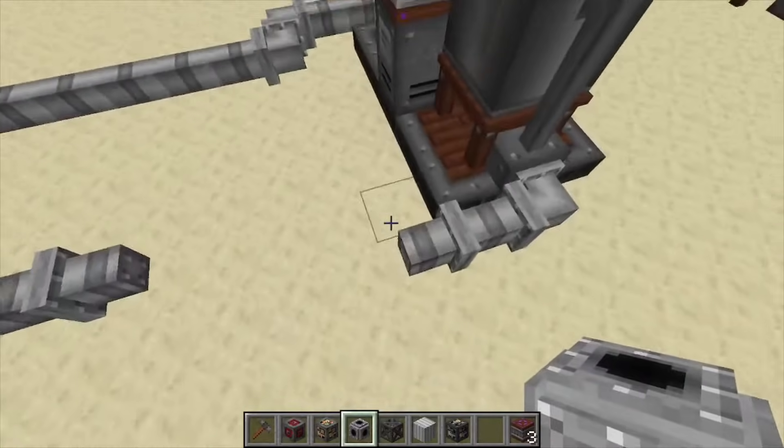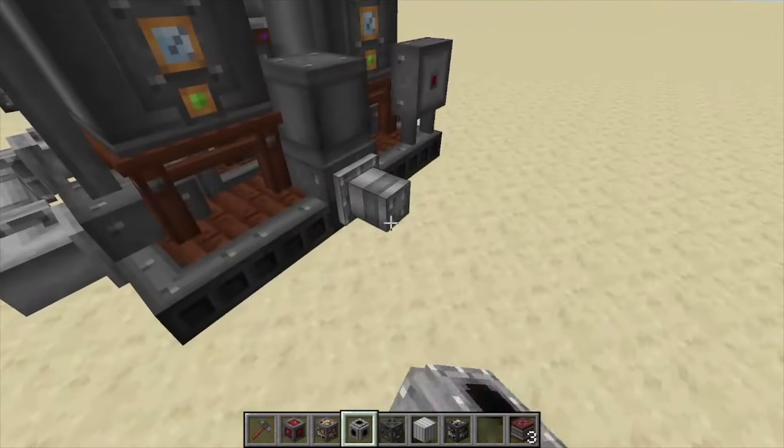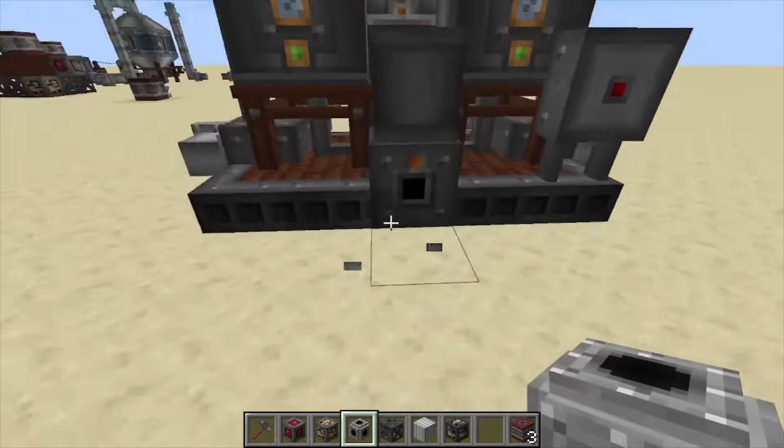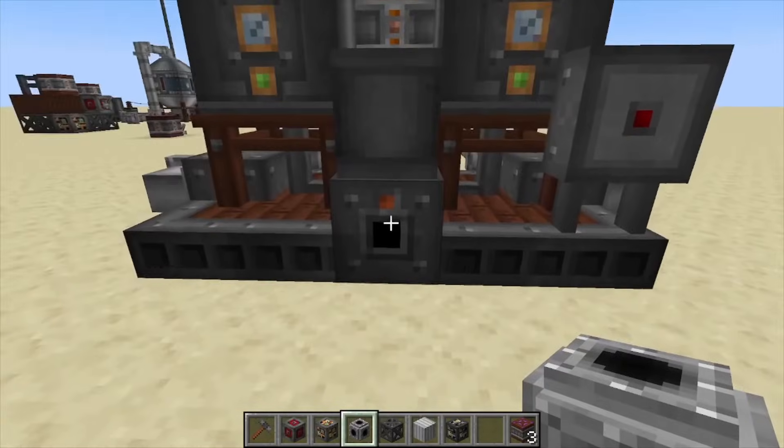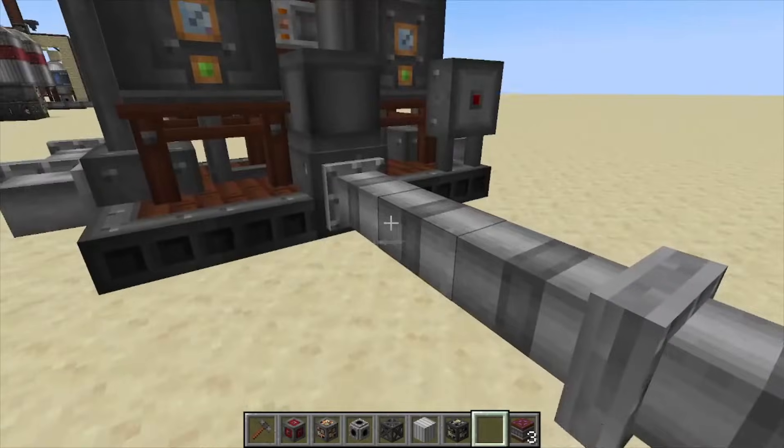The export port is up in front, right next to the redstone port. You just take a pipe and you can run it off of there.